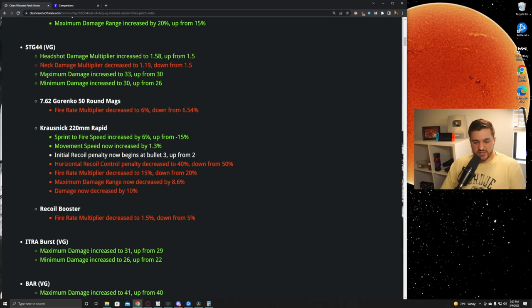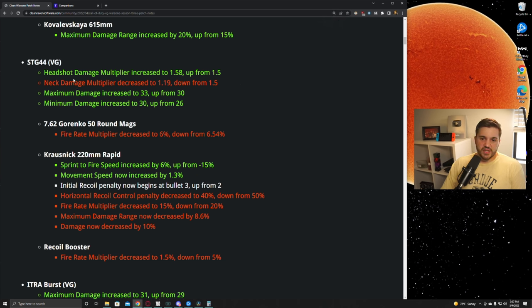The STG caught a gigantic buff in this patch. The headshot damage multiplier was increased by 0.08, from 1.5 up to 1.58. The neck shot multiplier was reduced, now sitting at 1.19 rather than being exactly the same as a headshot like before. The big part: maximum damage — the first damage range base value — was increased by three, and out at range it went from 26 up to 30. That's a very significant change giving way better TTKs, and it already had very low recoil, so my initial thought is it's going to shift into the meta.